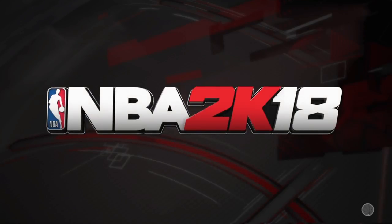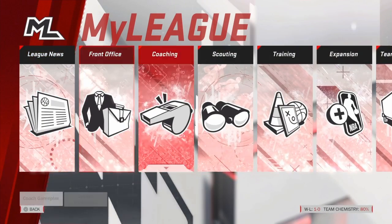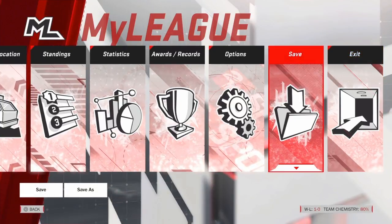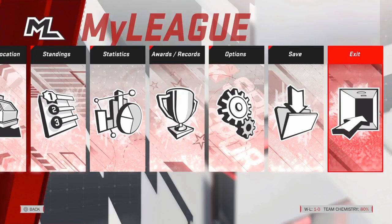Alright, now you just quit. As you see, your VC earnings are being saved. Alright, so now we're gonna back out. I click save just to do it — I don't even think you gotta save it, but I just click save to be safe. Then you exit and then you're gonna go back to My Career.